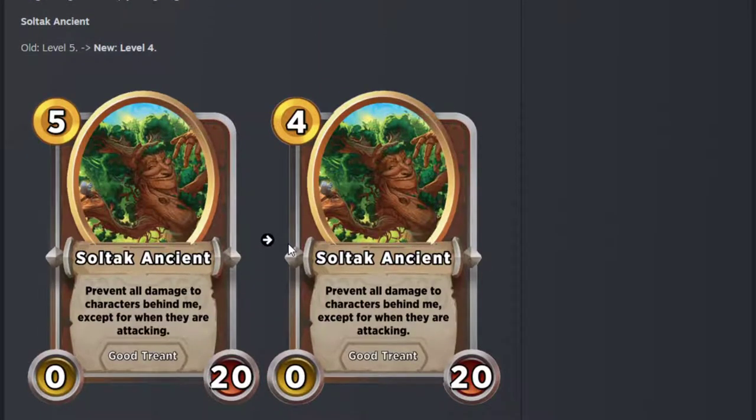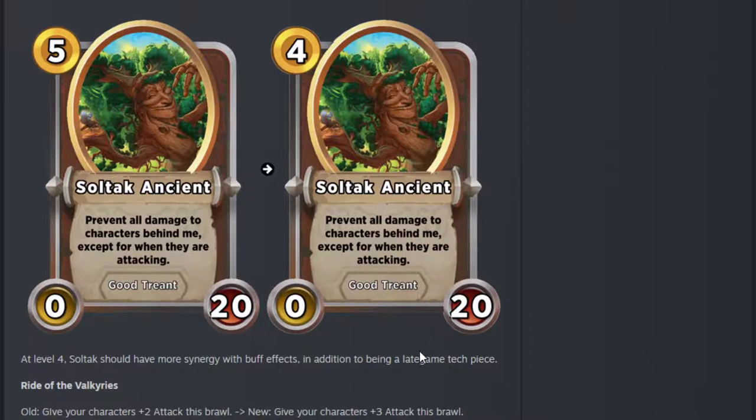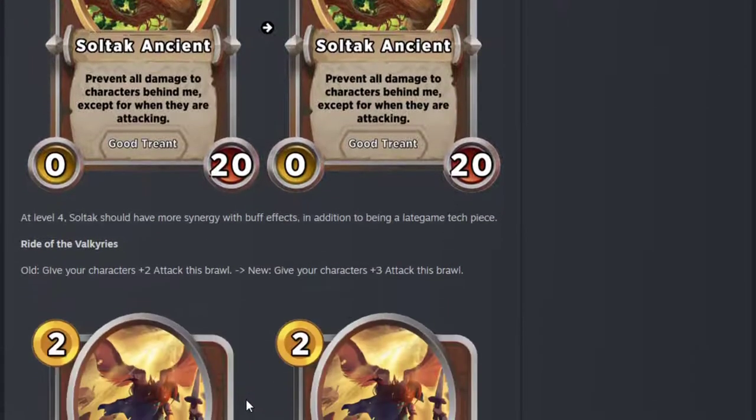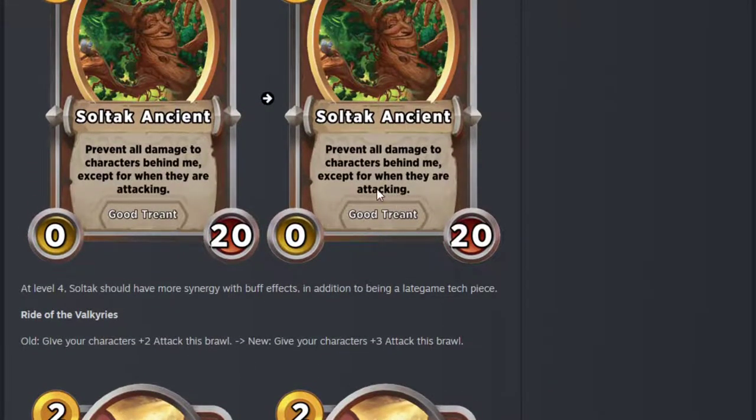SolTac — this is weird, this is almost a nerf I think. It was really just a tech piece. At level 4, SolTac should have more synergy with buff effects in addition to being a late game tech piece. But sometimes once you've got the first SolTac, your second one means you only need two to get a tier 5 treasure, and that could help you. But you're not really going to take the SolTac at level 4 — you're going to wait till you're level 6 facing Doom Breath and then bring the SolTac. So it's almost a nerf really, because at that point one gold difference is negligible. A 20 HP at tier 4 can be quite good, but it's weird.